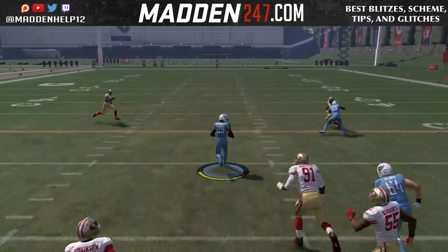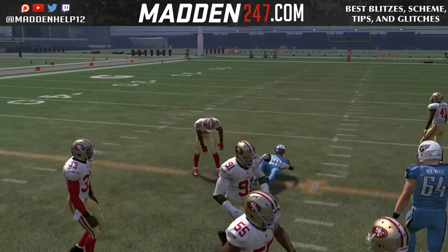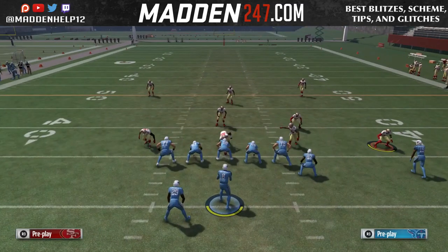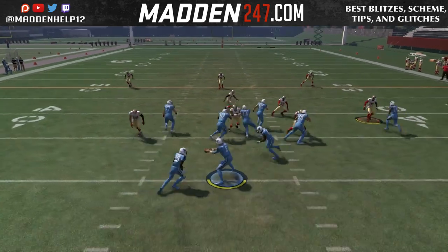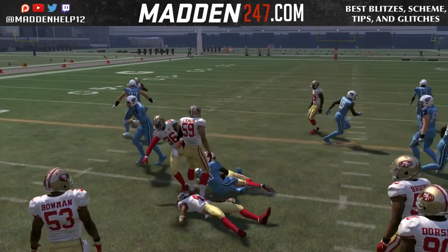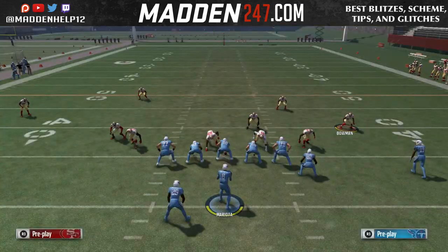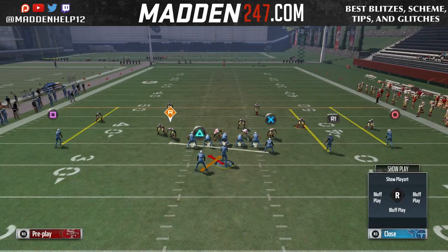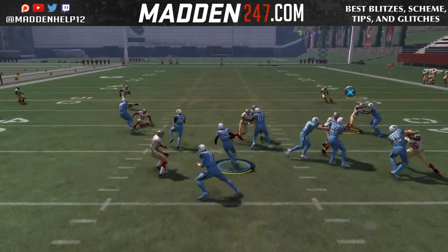That's what makes this play out of this formation really good, because no matter who is manually playing the running back, they're not going to make it in time to tackle him. Now, if they do play the running back, you can always pull it and run with the quarterback. You see here — they're still playing the running back but we're able to give it. You can pull it with the quarterback if you have a fast enough quarterback.